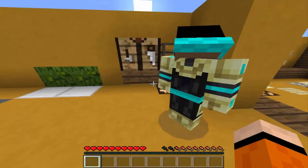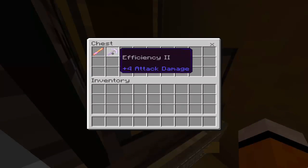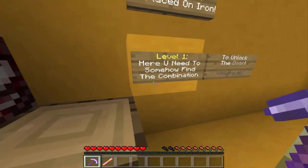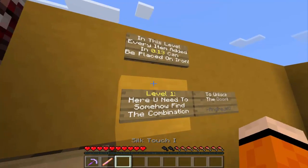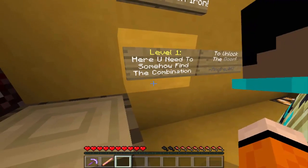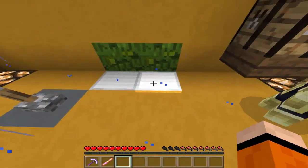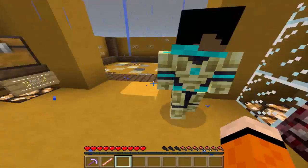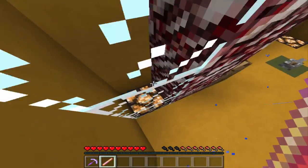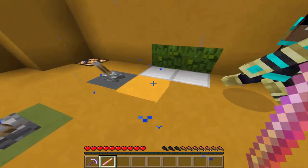Let's see what they give us — okay, so we get an Efficiency 2 pickaxe and a Silk Touch blaze rod. In this level, items added in 0.15 and 0.13 can be placed on iron. We need to find the combination to unlock the door. There's something about placing items over here. The glass was added way before 0.13.